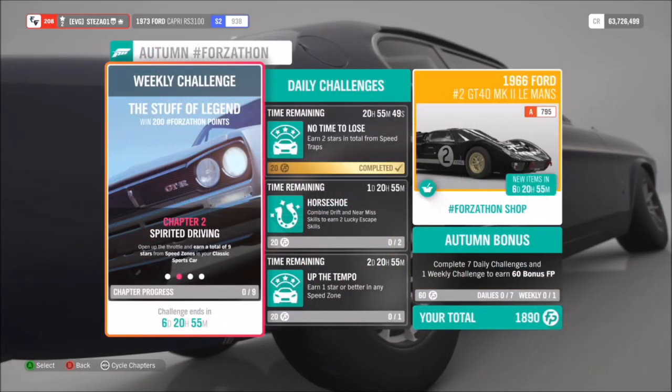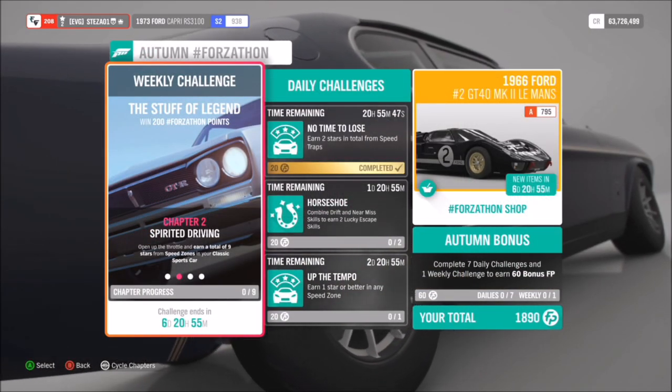The first challenge is simple — all you have to do is leave the auto show in your classic sports car.